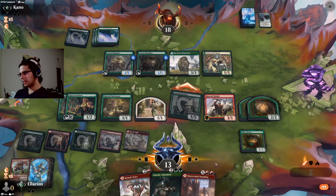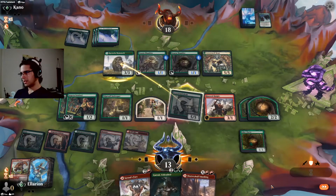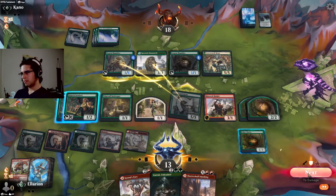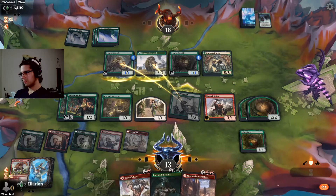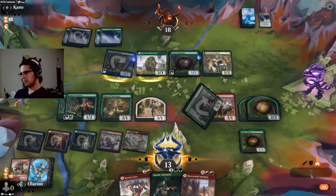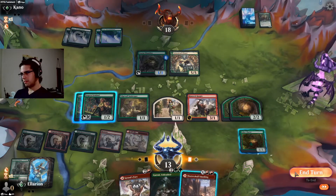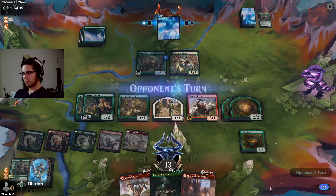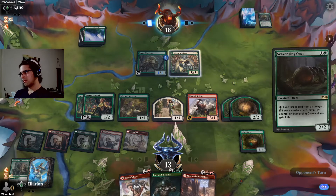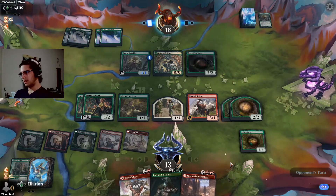Now, of course, if I was planning to attack, I should have saved my mana to prevent them from getting the information. They're going to 2-for-1 themselves here. Not sure about that play. There's Omenpath — we will want to get rid of that quickly.